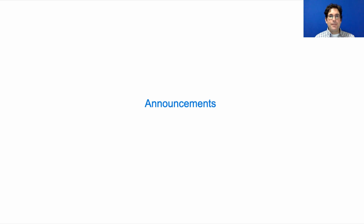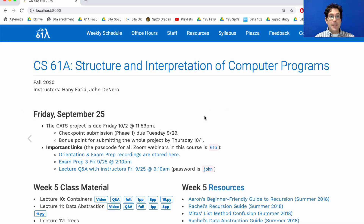61A lecture number 12. Announcements. The CATS project is due next Friday, but you need to finish phase one by next Tuesday in order to get the checkpoint.